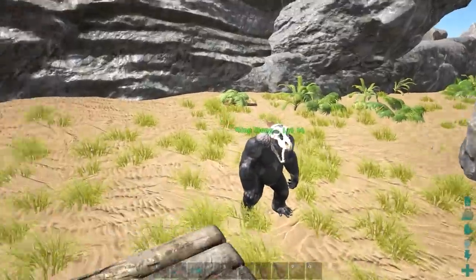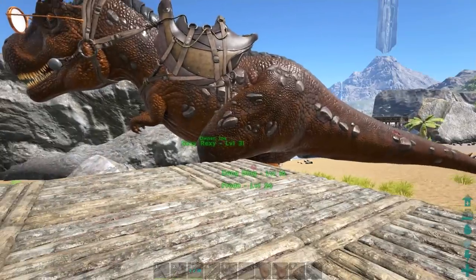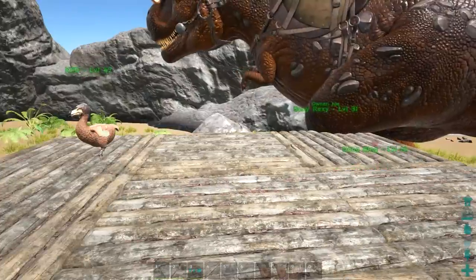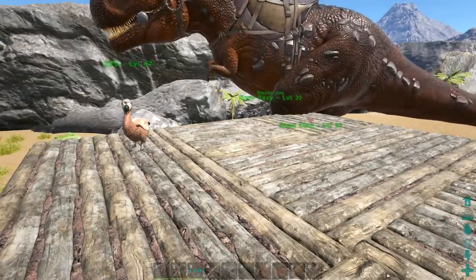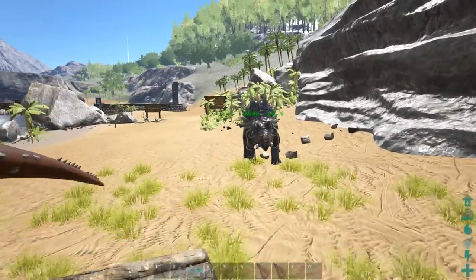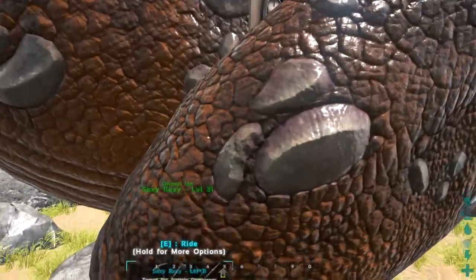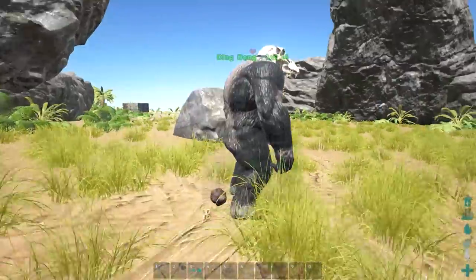Today the 202 update came out - it introduced a bunch of stuff but the two main things are: one, a new dino, the dodecaris, which is pretty much an armored armadillo that can do droideka rolls. We're gonna go out and find one today - that's the goal. The other thing was organic plant turrets; I want to figure out how you actually get that.